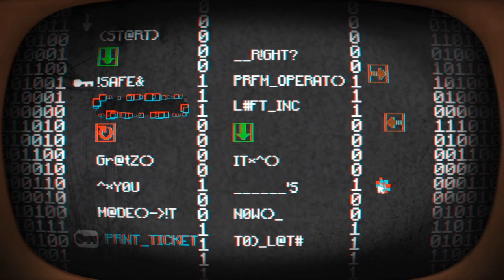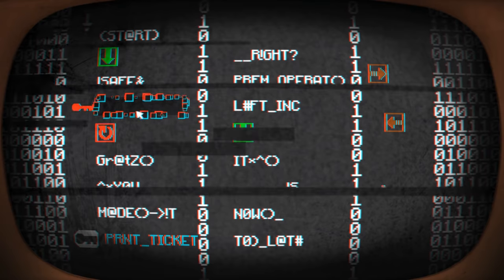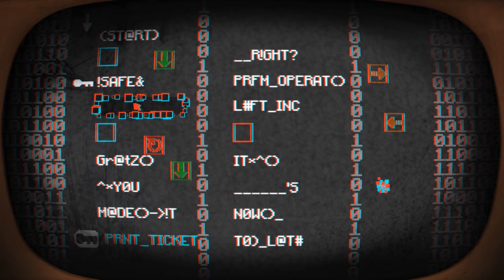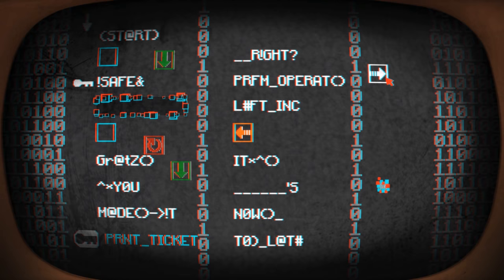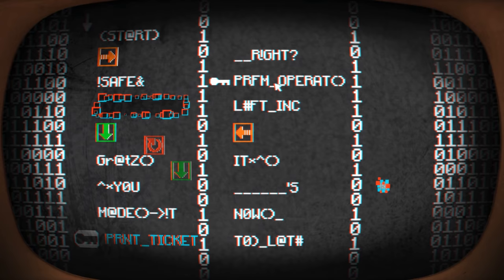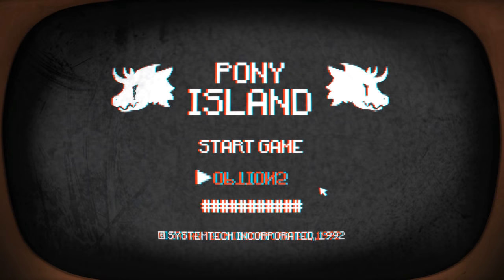We've got a few things to have a look at. So let's move all these out of the way. Let's see where we have to go. Start. Safe. Left. Incoming. To get to print ticket - to get another ticket, I suppose - we need to go right and then left. Let's put the left one there, let's put the right one there, and then down goes there. Yep. Left incoming. Yes. Left down, down, down. Grats, you made it. Print ticket. So that's another one - what's that, four now? Cool. Options are upside down for some reason, and the credits are now just hash.